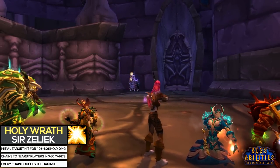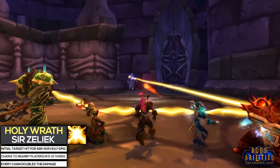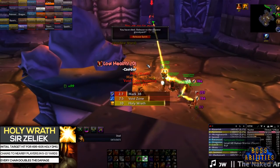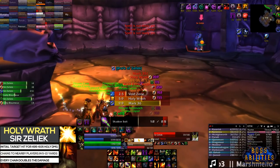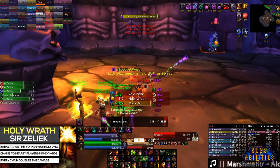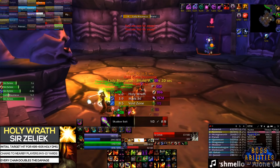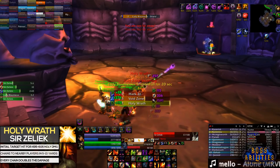And then finally we have Zeliak, who will use Holy Wrath on players that are within 35 yards of him. This beam will chain to nearby targets, and also double the damage per player affected. Because of how dangerous this ability is for your raid, it's recommended that healers and ranged DPS stay at max range and spread out if possible. Melee DPS should only go in if it's necessary.